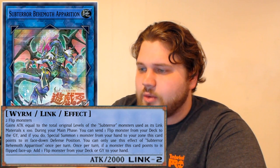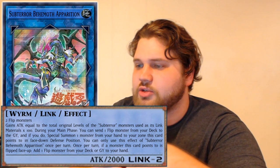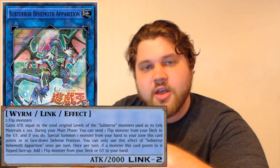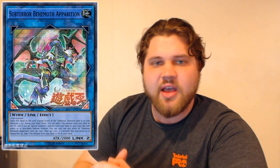Second effect: you can activate this effect — send one Flip monster from your deck to the graveyard, and if you do, special summon one monster from your hand to a zone this card points to in face-down defense position. So it kind of mimics the original effects of the actual Subterror Behemoths in that they flip themselves face-down and then, if all the monsters you control are face-down, you can special summon other Behemoths from hand. Unfortunately this is a very poor way to disguise the fact that this is a Link monster that doesn't mesh at all with the entire core mechanic of how the Subterror deck is meant to function.